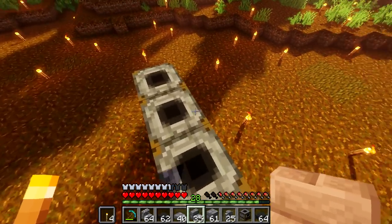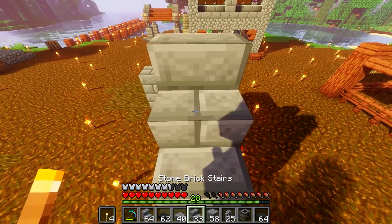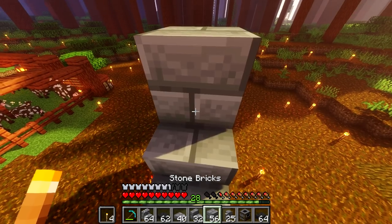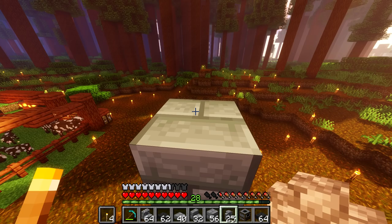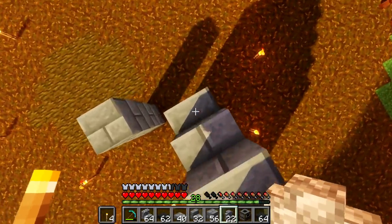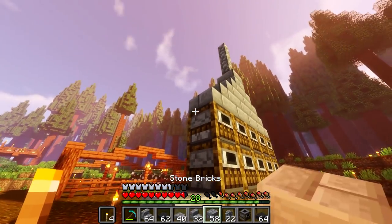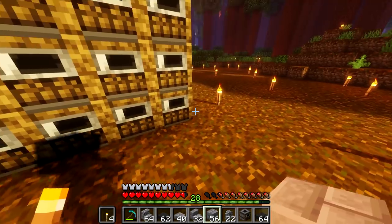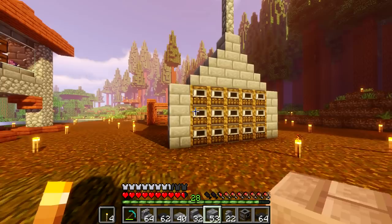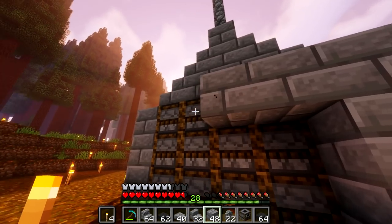I'll put a stair right here, and a stair right here, then do this, and have a stair right here and right here. Then we'll have this be like the chimney or something. Something like this — we don't have any cobwebs to make this look good, but it already looks okay. So that'll be an array of smokers that will be smoking food. And then we need to build something around it that looks better. That looks like some sort of hat — not what I'm going for.